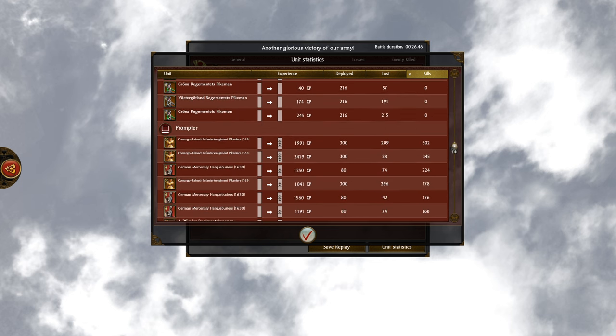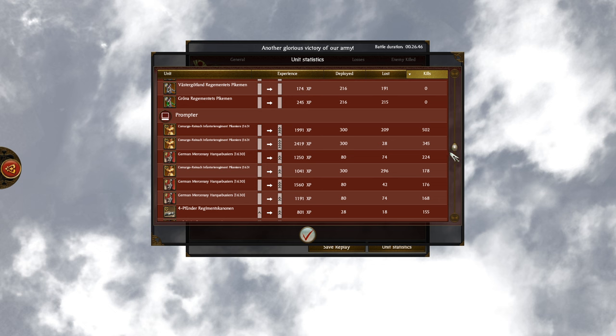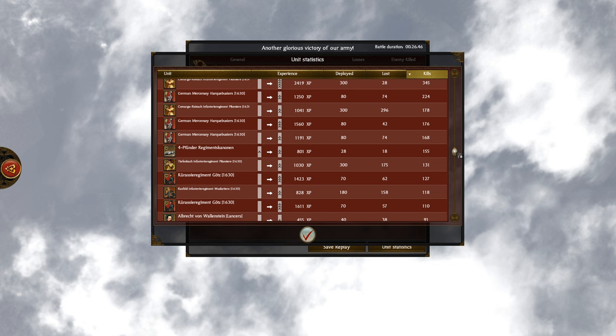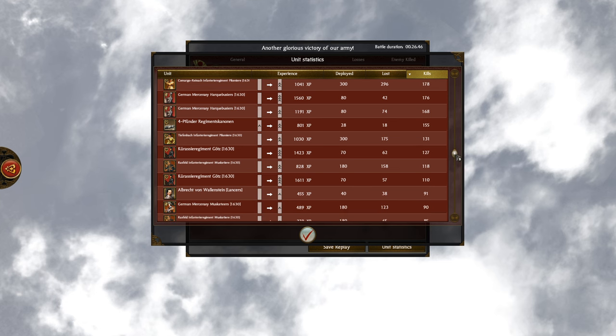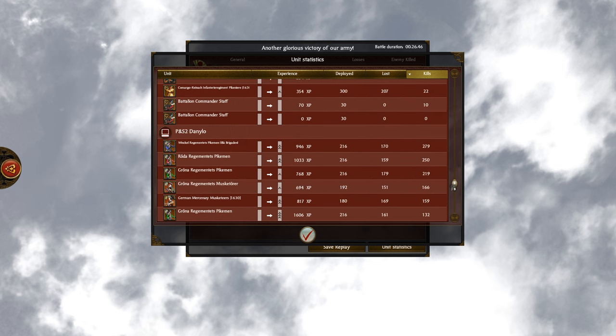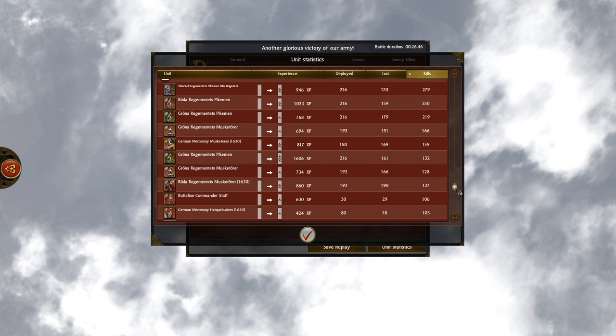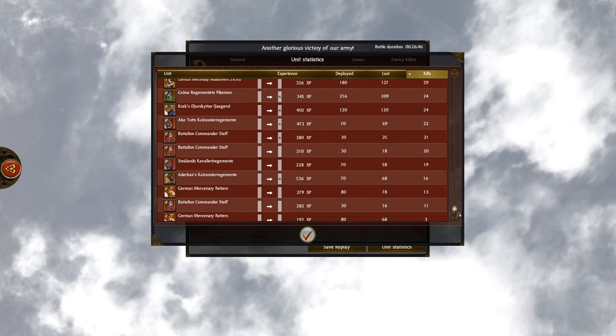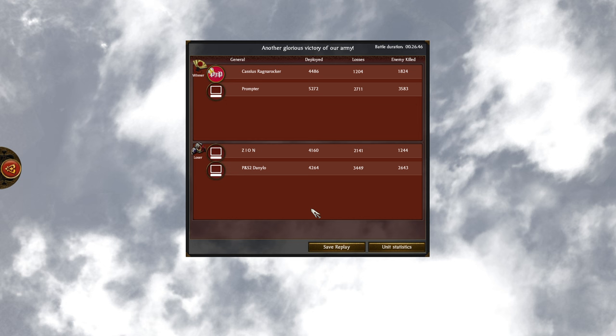For Prompter playing as the Habsburgs: 502 kills with the Camargo Pike Infantry — wow! 350 with another Camargo, 254 with the mercenary Hakkapeliitta, the Camargo doing well at 178, more Hakkapeliitta getting 176 and 168 kills, and one of the cannons getting 155. Wallenstein got 91 kills himself before he fell. For Danilo playing as the other Swedish army: 279 kills with one pike unit, 250 with another, 219 to 166 with a musketeer, small musketeers getting 159 kills. Some pretty solid kills. There you go guys — that is today's battle! Hope you enjoyed it, leave a like, subscribe if you're new, comment to show support, and I'll see you in the next one. Bye for now!